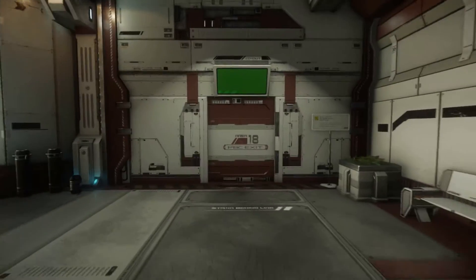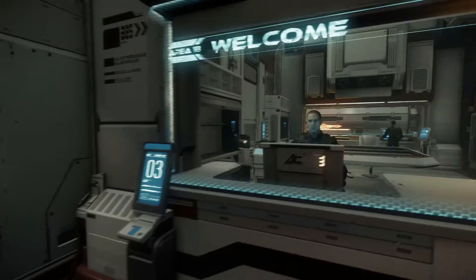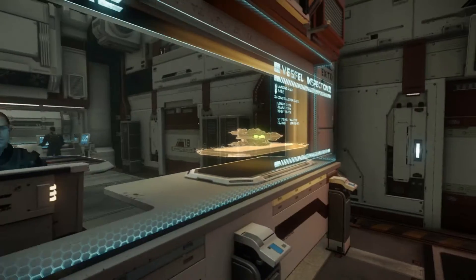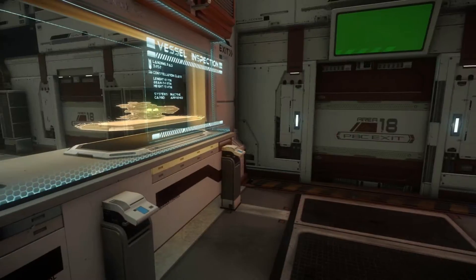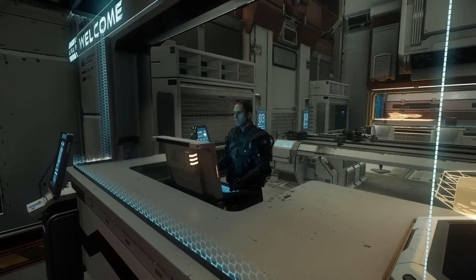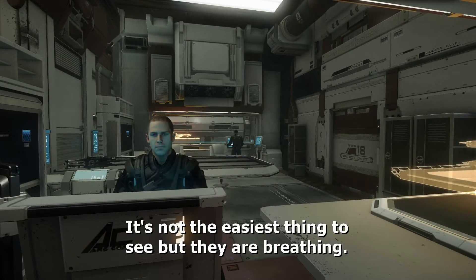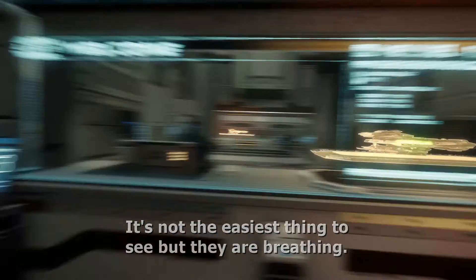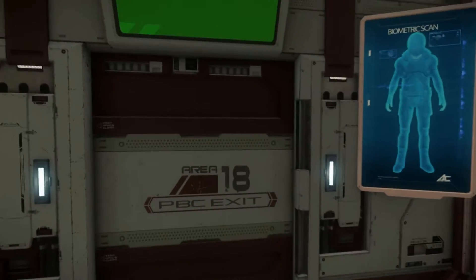We'll come out of this customs area and go through the declaration area, where you're scanned for weapons and contraband - just generally to see if you're actually allowed on the planet or not. We have some actual NPCs in the background here, not that they're doing anything at the moment - they're just sort of standing there breathing in and out. Nothing happens here at the moment, unfortunately, but hopefully soon.